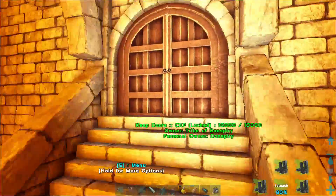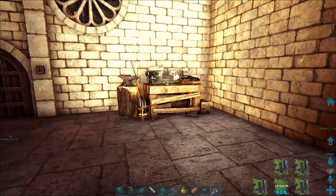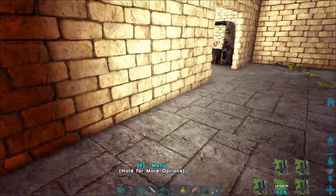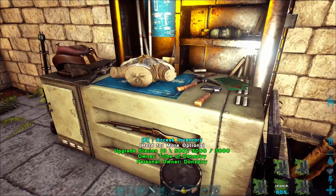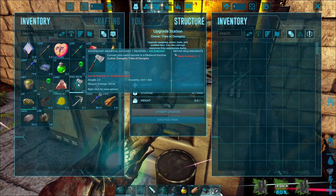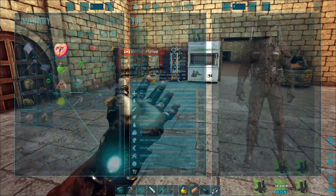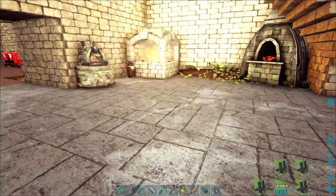You enter through one of these doors. I have the grinder, the fabricator, the smithy from Automated ARK, and a repair/improvement station — basically you can use this one to upgrade anything to ascendant. So I upgraded my tools and my armor. It's not the best armor but it's the best looking one in my opinion, at least that I have access to besides tek.